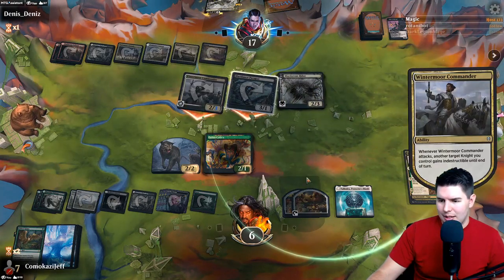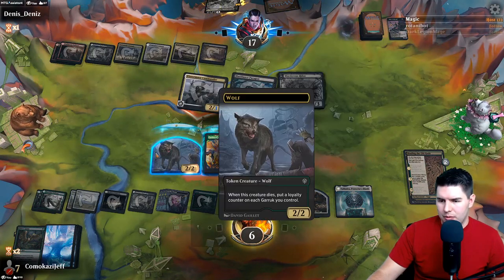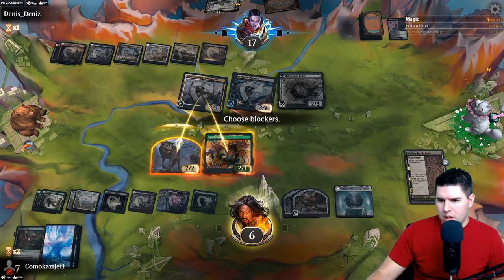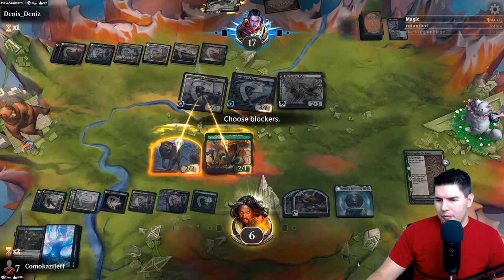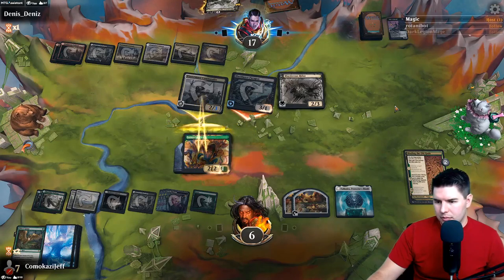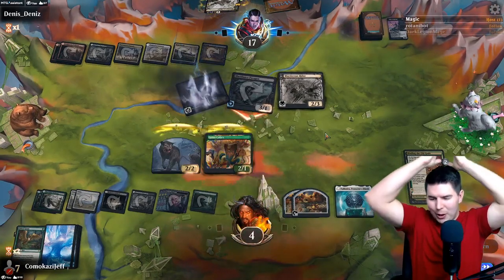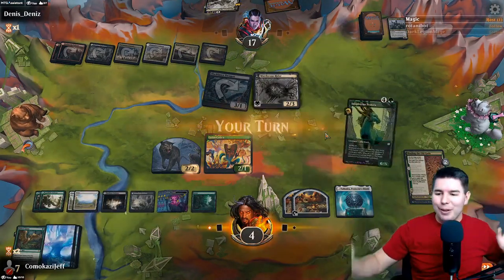Indestructible - so I only get to kill one of these. It is worth killing. I could block here and not have him actually get through, but we need to get rid of the indestructible guy. Take three. We get to gain six life on the next turn and we're just hoping for a good draw. He tried to kill the wolf - yes! There we go.